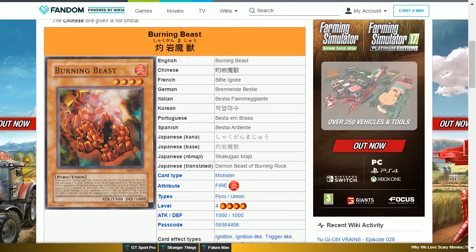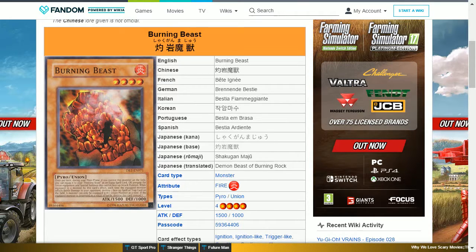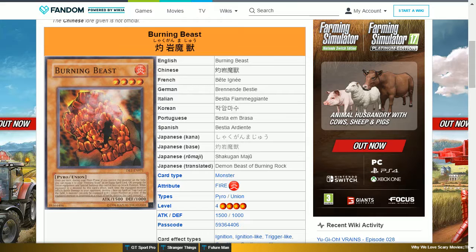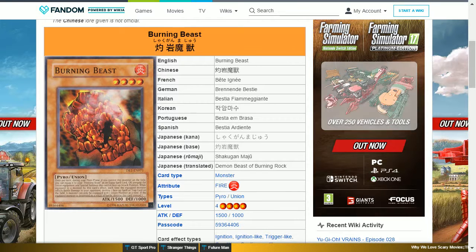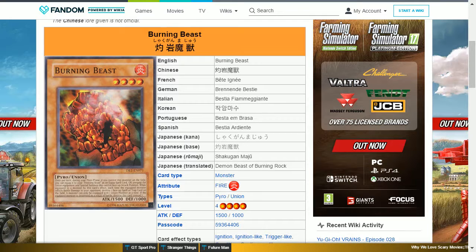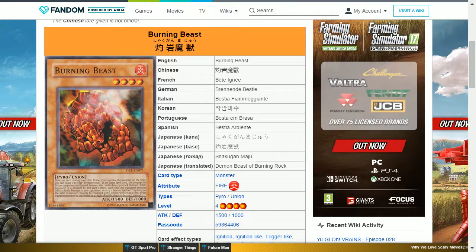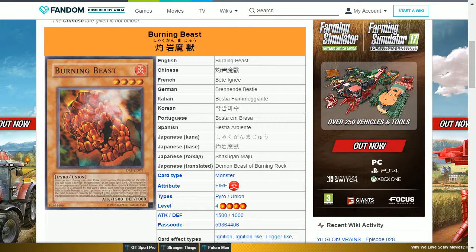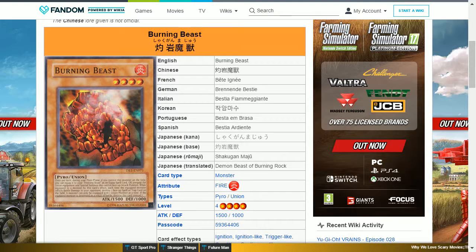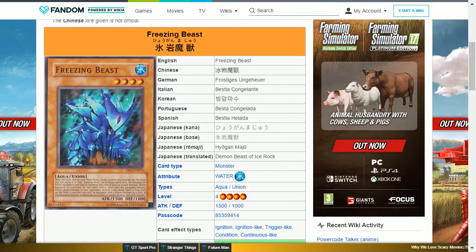The next card is Burning Beast. This is a fire pyro union level 4 with 1500 attack and 1000 defense. Its effect allows you to equip it to your Freezing Beast as an equipment spell card; while equipped, each time the equipped monster inflicts battle damage to your opponent, destroy one face-up spell or trap card on the field. If the equipped monster is destroyed by battle, destroy this card instead. This card is paired with Freezing Beast as a union and can get rid of a face-up back row card, but it's not that useful.